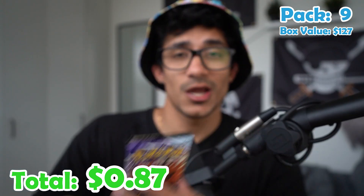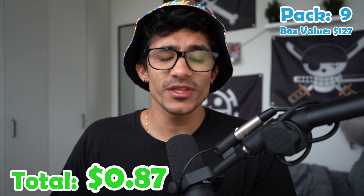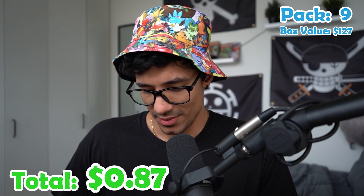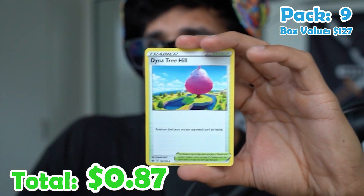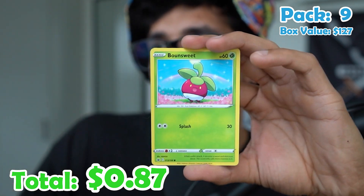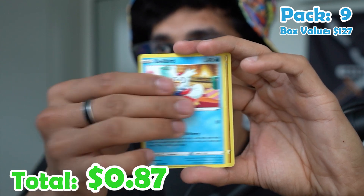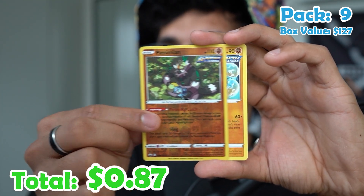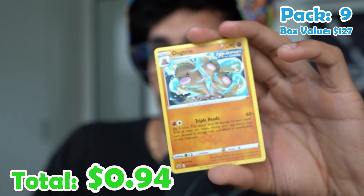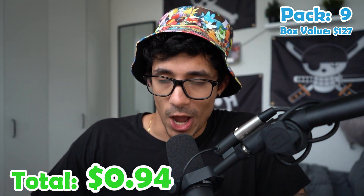Pack nine. What if I go the entire box and I don't get anything? That would be sad. Water energy, Scroll of Skies, Flaffy, Bounsweet, Blitzle, Arrokuda, Deerling, Delibird, Passimian, and a Dugtrio — non-holo again. We are 0 for 9 right now.